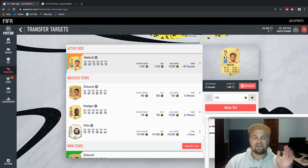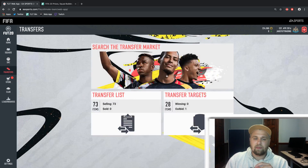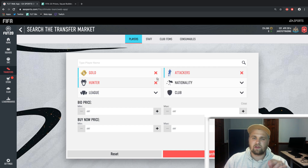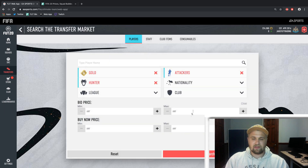A few moments later — unfortunately I couldn't win him at a great profitable price, so I'm leaving that one. But you get the point. You can do this with shadows, anchors, and hunters — those are my favorite three. I'm going to go to hunter now and give you some examples with that. With hunter, I like to focus on attackers. Shadow is really good for midfielders as well, but for hunter I really focus on attackers.